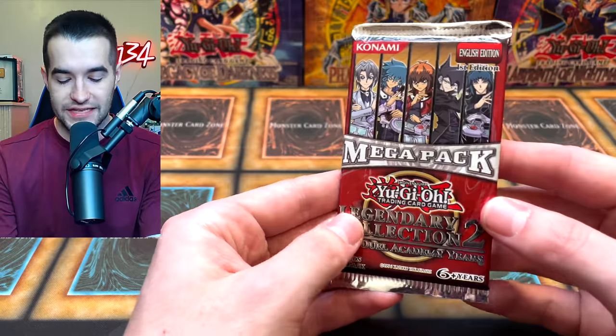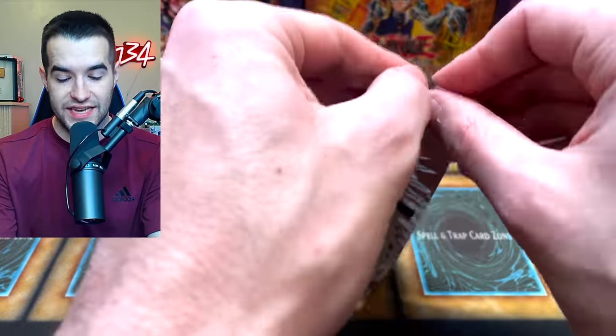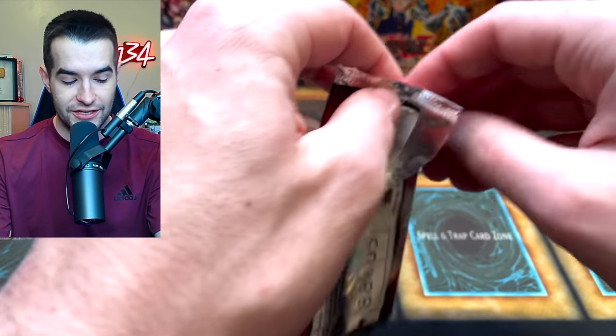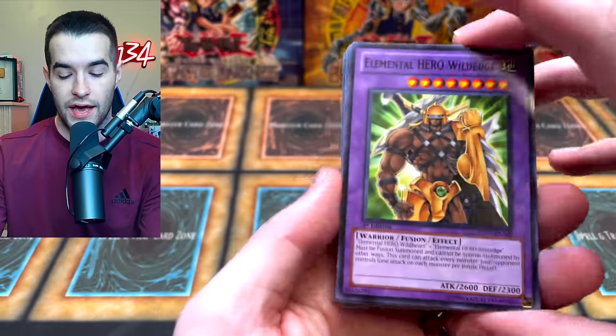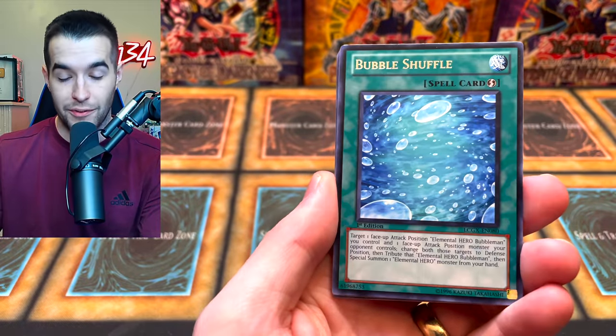It feels like we have not missed yet. We've got two great secrets so far in here. We've got all three of the gold nostalgia cards. Can we pull another big one? Let's see. Legendary Collection 2, we have three packs left. We have a Wild Edge, Burst into Tricks.